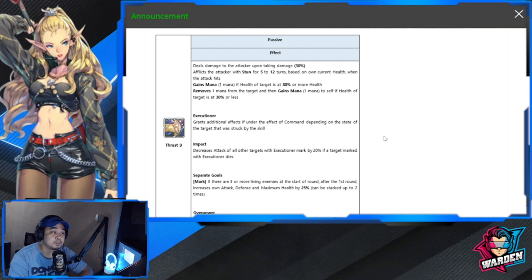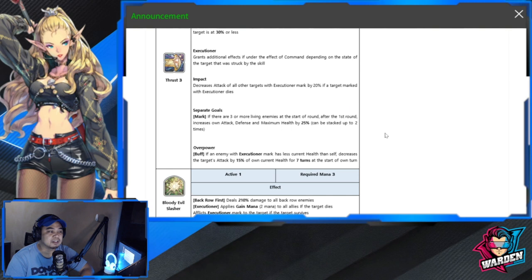His next passive is Executioner, which grants additional effects if he is under the effect of Command. Take note — he needs the Command effect to dish out Executioner, and it activates based on the state of the target struck by the skill. He also has the Impact passive, which decreases the attack of all other targets with Executioner mark by 20% if a target marked with Executioner dies. So if multiple targets have Executioner and one dies, the rest get their attack decreased.